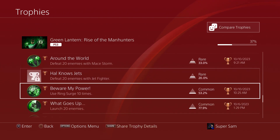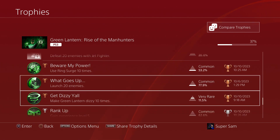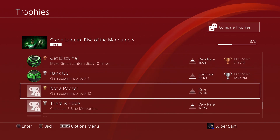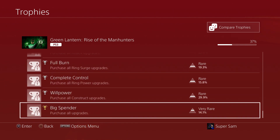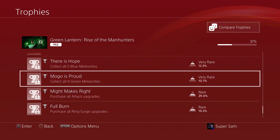Defeat 20 enemies with the Mace Storm. Use Ring Surge 10 times — just pressing L1 and R1 for a power-up. Launch 20 enemies, I think I got that my first day playing. Make Green Lantern dizzy by running in circles 10 times. Get up to level 5 — since I'm playing on the hardest difficulty I'll reach level 10 just playing normally. Collect the Meteorites, which are hidden collectibles, and then fully upgrade with the silver and gold upgrades.